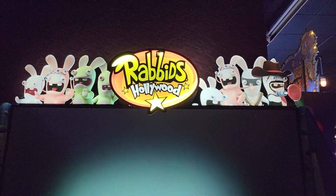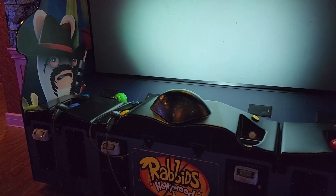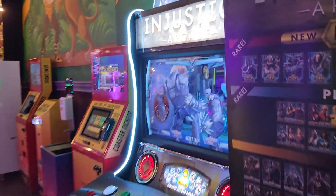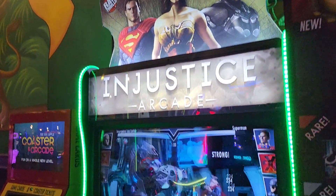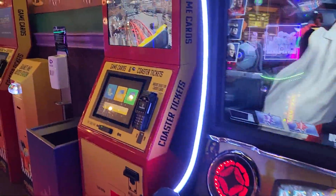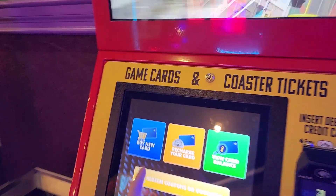Over here there's a Rabbids Hollywood game — one of those rear projection type cabinets, same cabinet as Tomb Raider. There's also Fruit Ninja FX, Injustice Arcade, and here's where you can get your game cards.